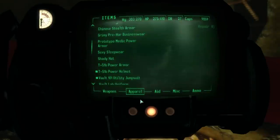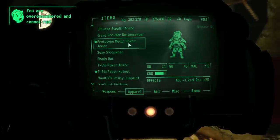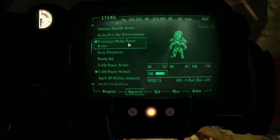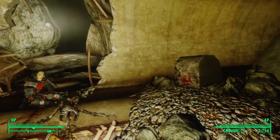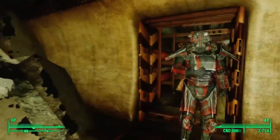Well, that's good news — I'd hate to think I'm putting on a piece of armor that could inject me with poison. When we find it, it's at about 80% condition. And when we put it on, it talks to us: 'Listen up, you goddamn puke! You are now wearing prototype Medic Power Armor! You take care of me, and I'll take care of you!'